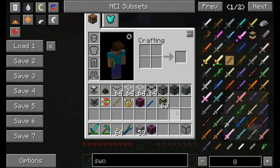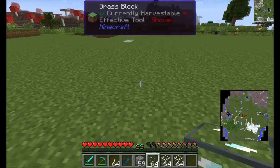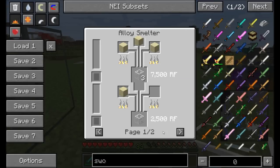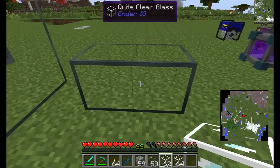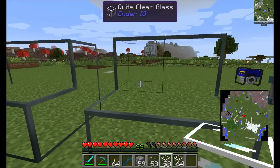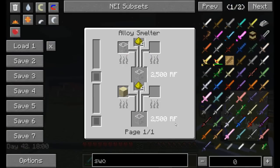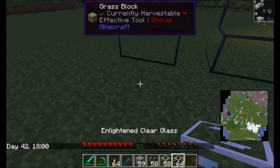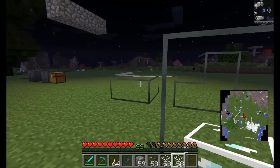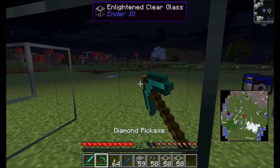Fused Quartz is blast-resistant and made from nether quartz in an Alloy Smeltery, featuring nice connected textures. Quite Clear Glass is made from sand in an Alloy Smeltery — similar looking to Fused Quartz but easier to make and not blast-resistant. Enlightened Clear Glass emits light while maintaining connected textures with regular Quite Clear Glass. You can surround one Enlightened block with cheaper clear glass for a cost-effective lighting solution.